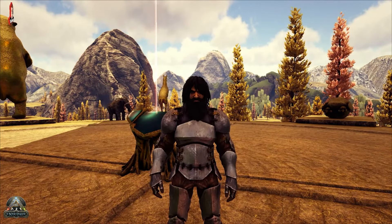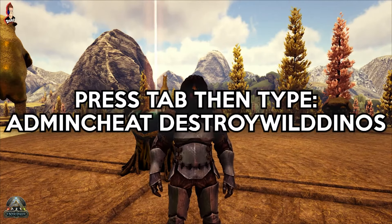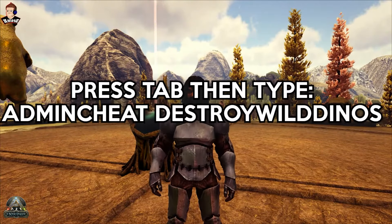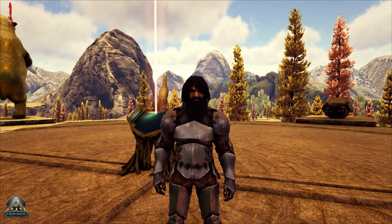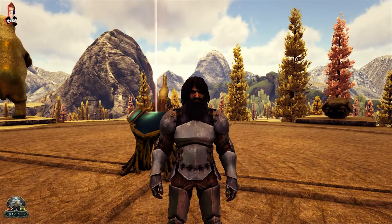Once you've applied those settings you will need to do a wild dino wipe - admin cheat destroy wild dinos. If you're in one of the realms, I've found that by simply teleporting out and back in it seems to work a lot quicker, spawning all of your new shiny higher-level wild dinos.